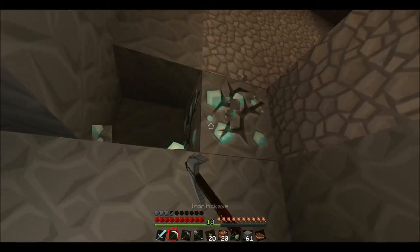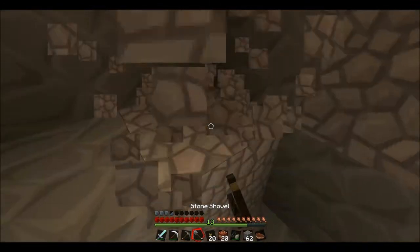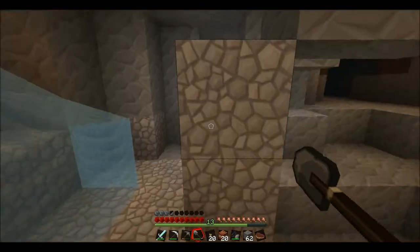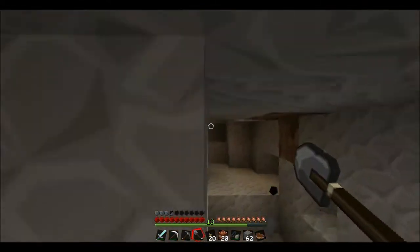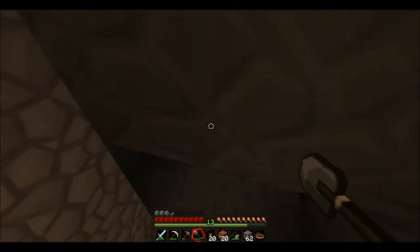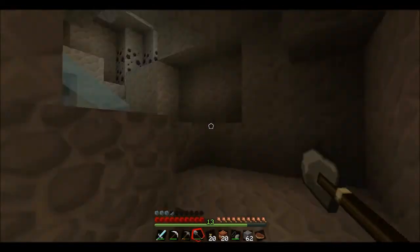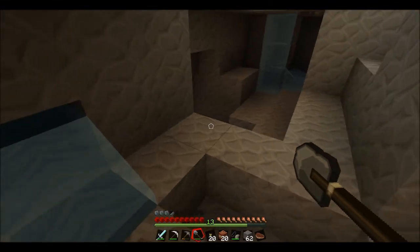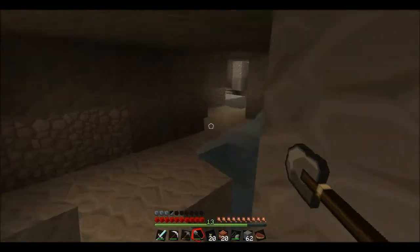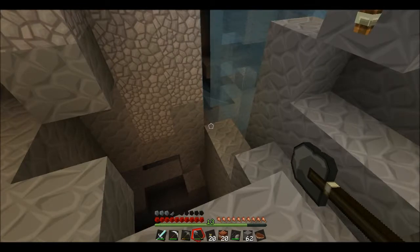I feel like I need to get these and run. I don't know why. I feel like there may be something about to kill me if I don't get out of here fast. Alright, let's have one little quick look around — nope. I was going to say let's have one little quick look around, but there seems to be about 40 zombies and skeletons about, so I think I might leave now. I've got to remember the way out. This is where the creeper was down there.